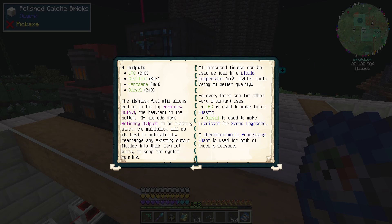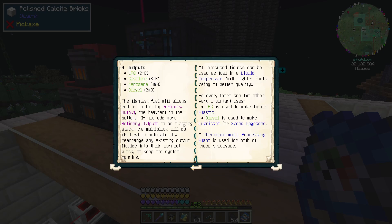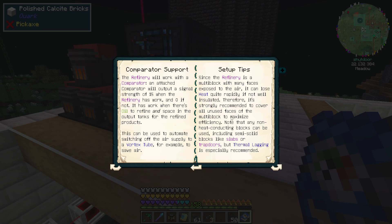The lightest fuel will always be on top, the heaviest on the bottom. If you add more refinery outputs to an existing stack, the multi-block will do its best to automatically rearrange an existing output. All produced liquids can be used in a fluid liquid compressor. Gasoline is probably the better one. Setup tips: since the refineries are multi-blocks with many faces exposed to air, you can lose heat quite rapidly. If not well-insulated, therefore it's strongly recommended to cover all unused faces of the multi-block for maximum efficiency. Note that any non-heated conducting blocks can be used, including semi-solid blocks like slabs and trapdoors, but thermal lagging is especially recommended.